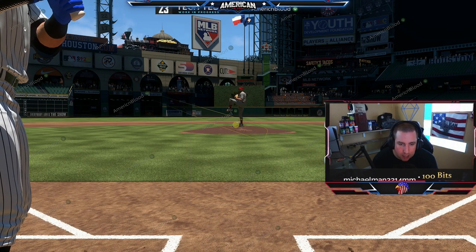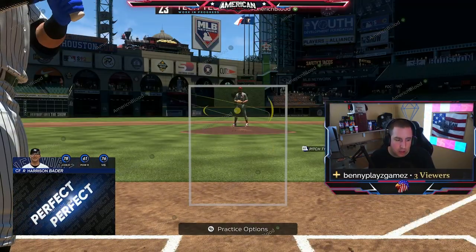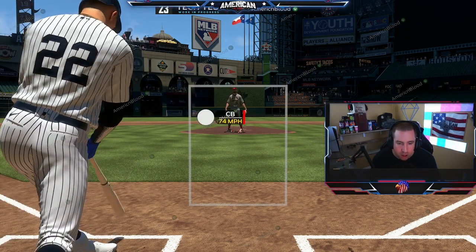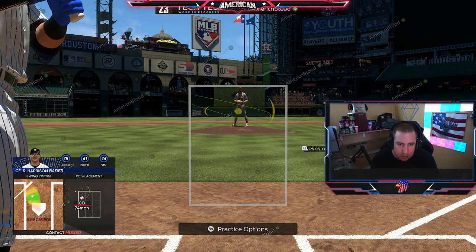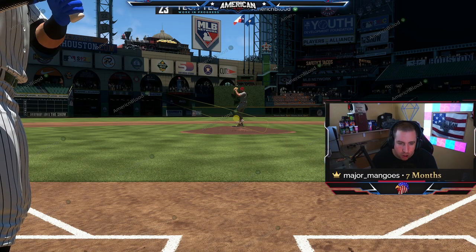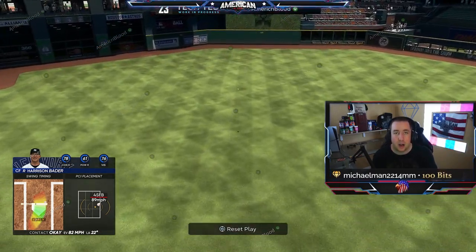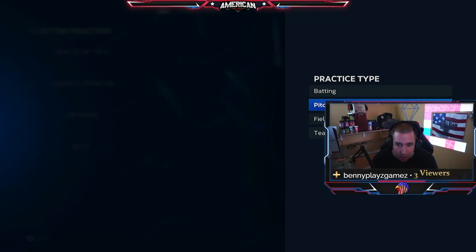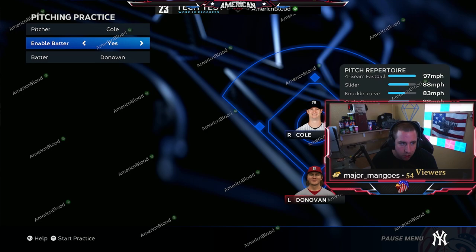As you can see, my inner PCI disappears as the pitcher throws, and then boom — we get a Perfect Perfect right there with Harrison Bader. Pitching is a little bugged on Xbox right now; it feels like it delays or lags a bit. Pitching has always been smoother on PlayStation, and hitting has been better on Xbox, so it looks like it's going to be the same way this year.